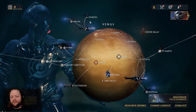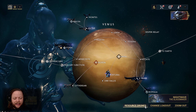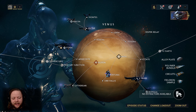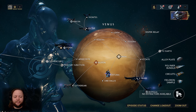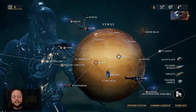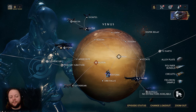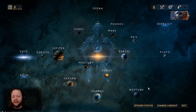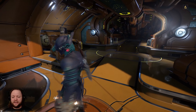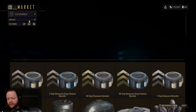Now that we have completed that mission, we've also completed every single node on Venus. That gives us access to a couple of cool things. We now have the ability to build resource drones. Resource drones are something you can craft and then release on a planet — they will gather the resources listed. So if we put a resource drone down on Venus, it will bring us back alloy plates, polymer bundles, circuits, and Fieldron samples. I hear from a lot of people that they're quite a nice way to gather resources.